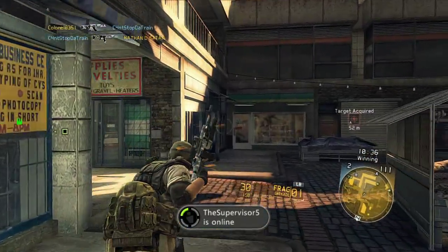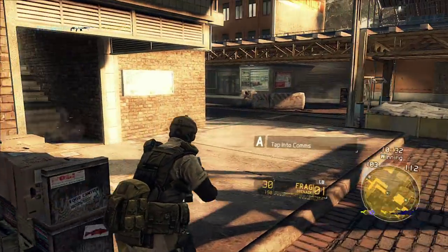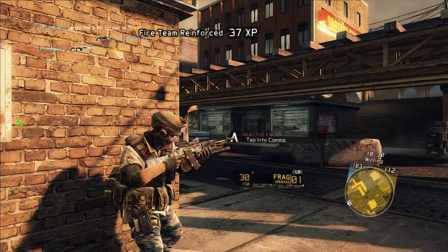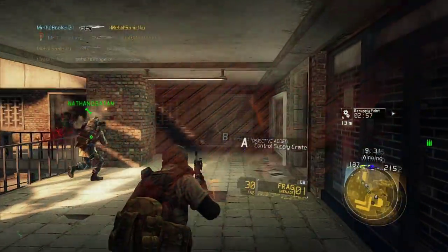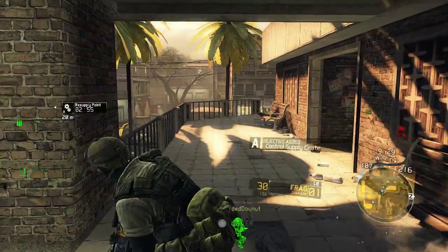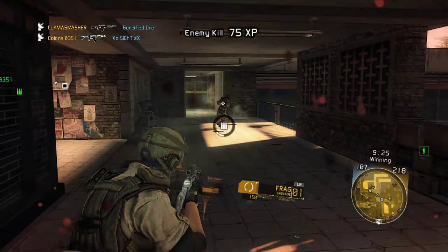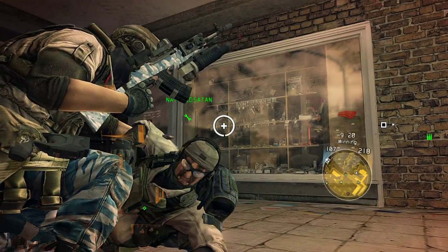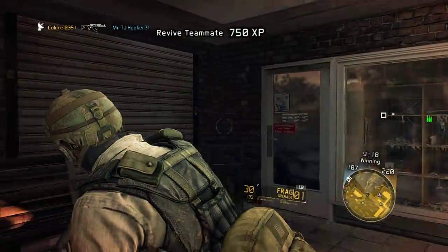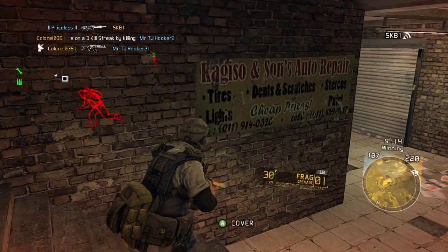Another thing I want to point out: I'm going to run around this corner and attempt to flank them — and I'm going to die. That's a sacrifice for the greater good, because as an assault guy, if you get around behind these guys you are the best equipped to take out three, four, or five guys on the objective and let your team come swooping in. Very important.